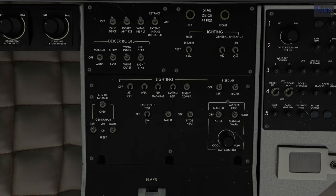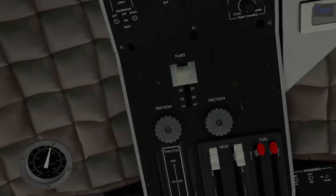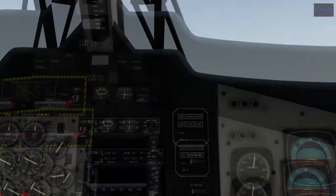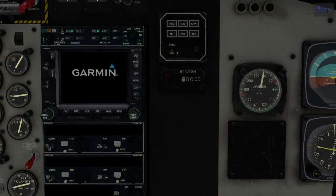Dash lighting already turned on, even though it got dark — strange. That light works, good. Something strange is going on; I'll figure it out off camera. Let's turn on our GPS. We're not going to use GPS though — we're going to use a VOR today. And this also got changed.